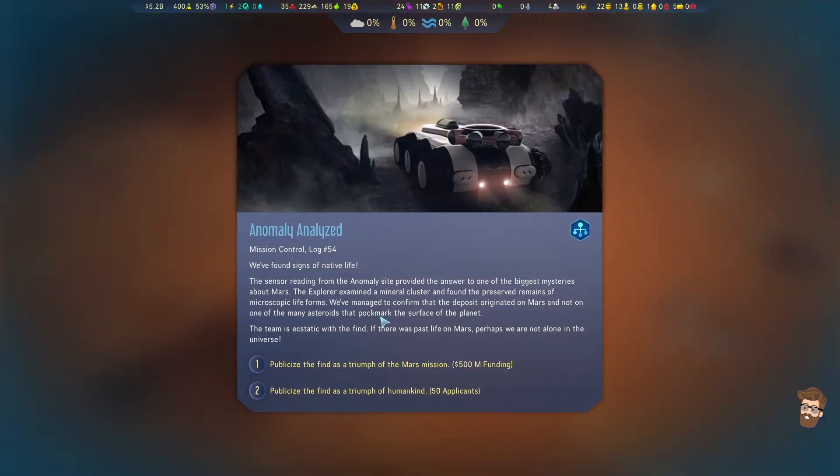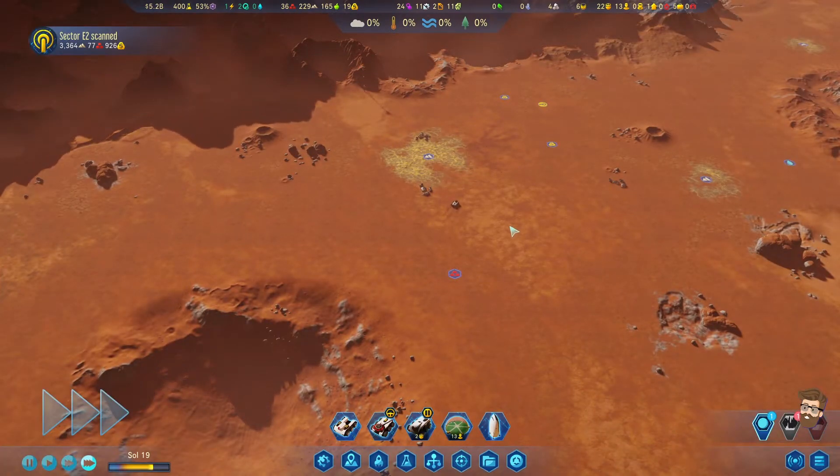We found signs of native life. Choice: 50 applicants or 500 million in funding. I guess I'll take the applicants in a situation like this.